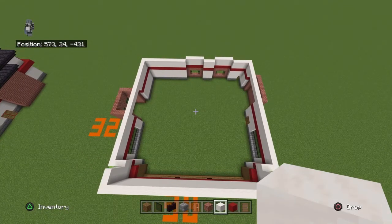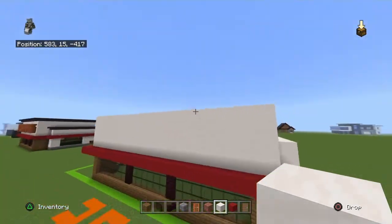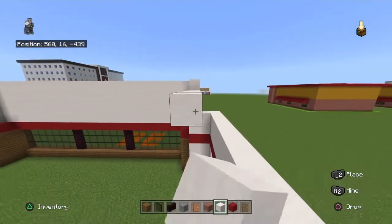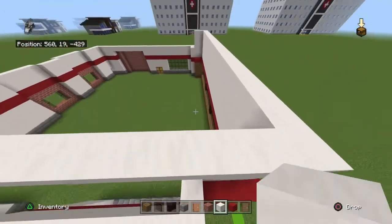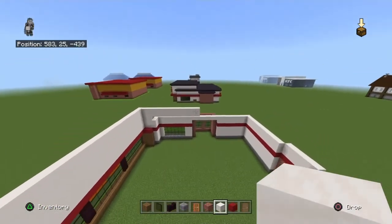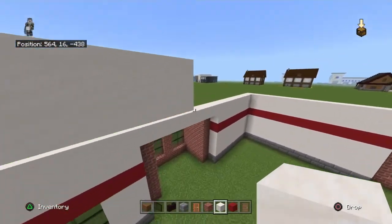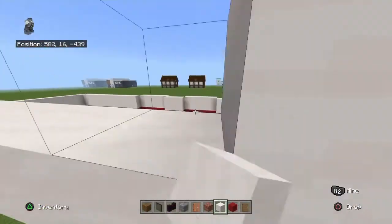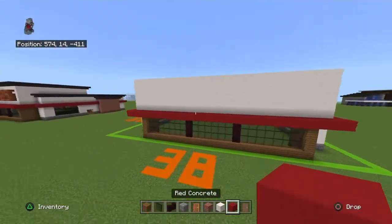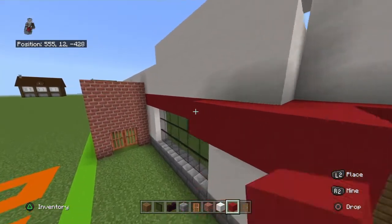Come to the front. Take the top two rows at the left and the right and bring them backward by 12. Then connect those back rows together. Take the red concrete that is not being overhung by one and overhang it on each side by one.